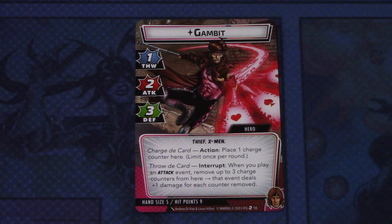Gambit has one Thwart, two attack and defense of three. Thief and X-Men traits. Charge the card action: place one charged counter here, limit once per round. Throw that card interrupt: when you play an attack event, remove up to three charged counters from here — that event deals plus one damage for each counter removed.